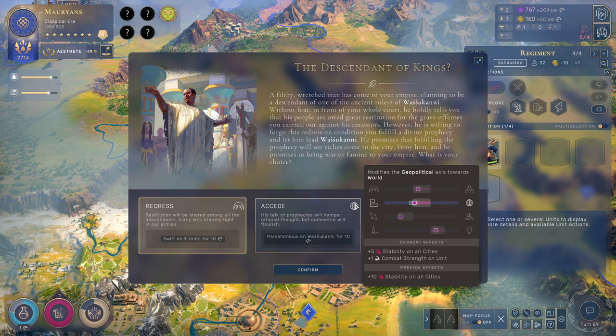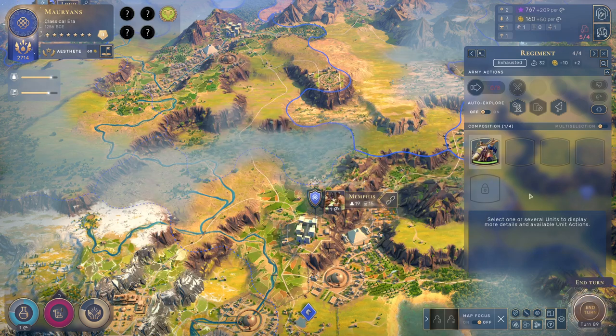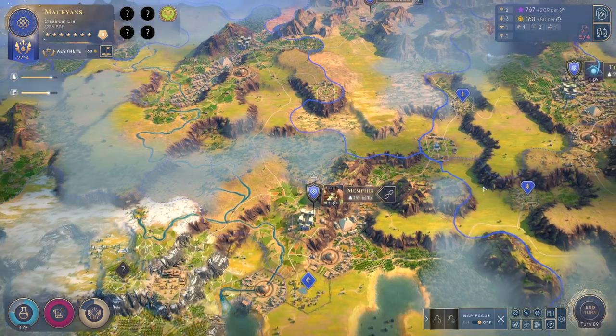We could concede — this would give us more money in the new city and lose science, which doesn't really matter much, and mostly move us towards the world on the geopolitical axis. Or we could redress, giving us movement speed. I'm going to do this because the movement speed will be kind of convenient right now to explore a tiny bit.